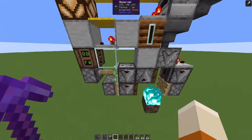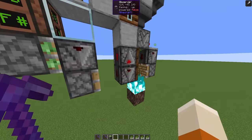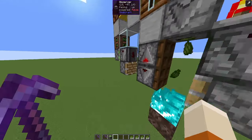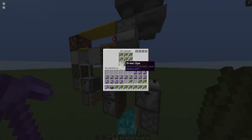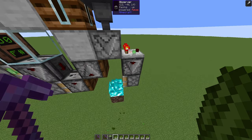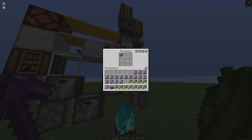This piston moves over the observer, giving us an observer clock emptying our dropper. The trapdoors allow us to move things back and forth using these pistons. Once this dropper is completely empty, the comparator changes and updates this piston, which moves the observer back into position — the clock is turned off and the whole system starts to fill up again.